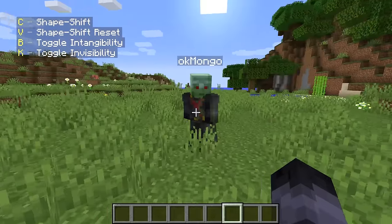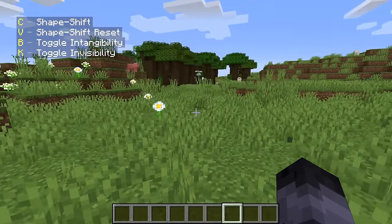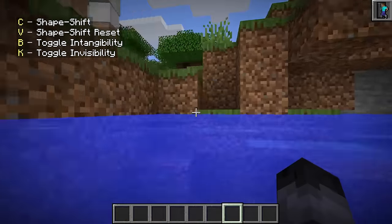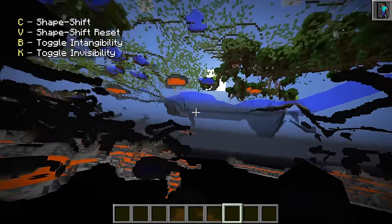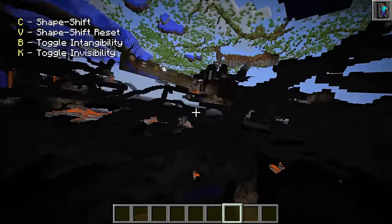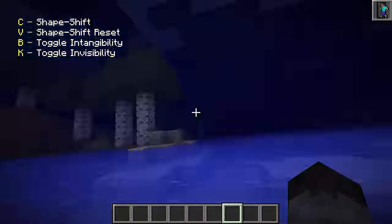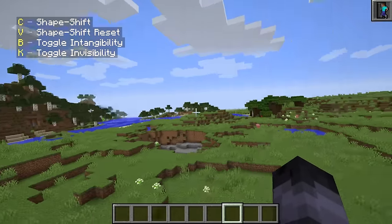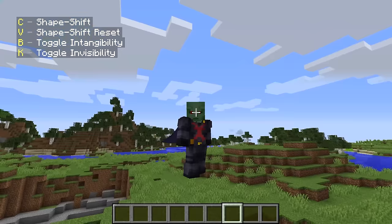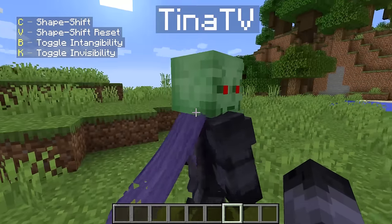I'm not gonna be Steve anymore because I want to try out one of the other Martian abilities. On the left it says I can toggle intangibility - what happens if I click this? Oh wait guys, I'm going through the ground! That is awesome! It's literally so dark down here - I can see all the cave systems! I can literally fly underground too! What happens if we fly into the lava?